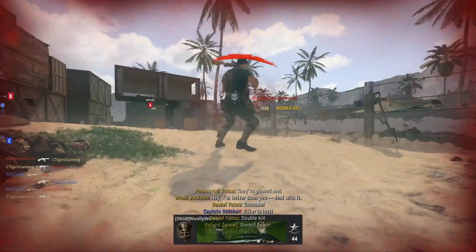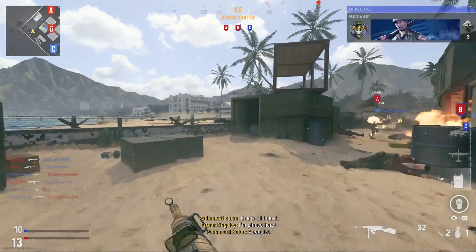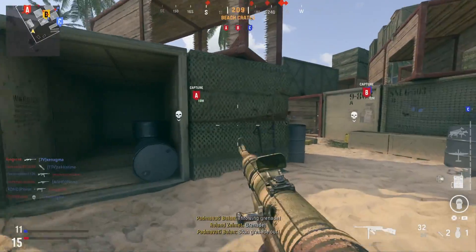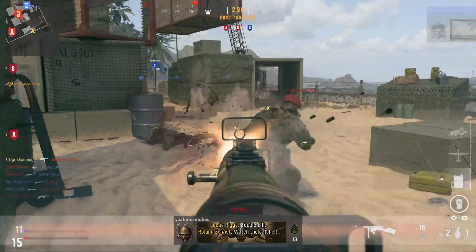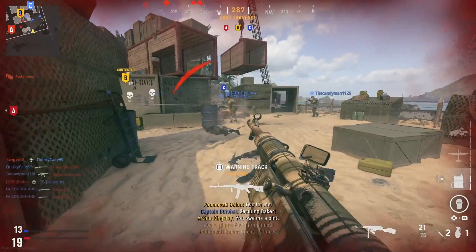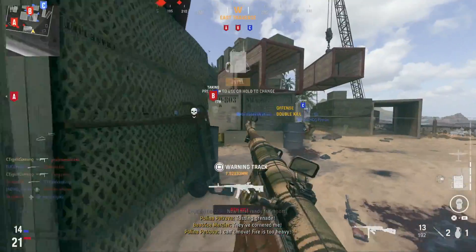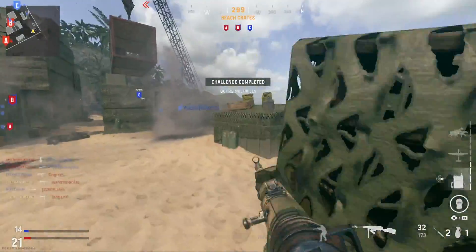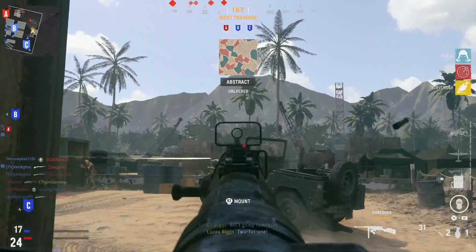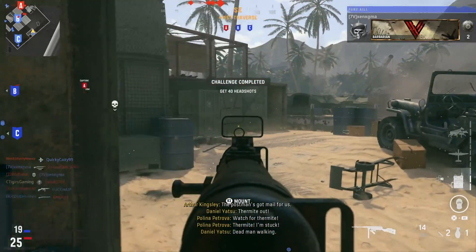Look at the spawn — there it goes. This is Shipment for you with its crazy spawns. Every time there are small maps in Call of Duty games I'm very happy. With Das Haus removed, that was the best map for grinding camos, but now with Shipment, Das Haus is like it was never removed. Shipment is going to be the new best area to grind camos, especially melee weapons like the knife or the riot shield.